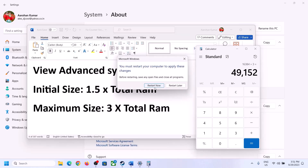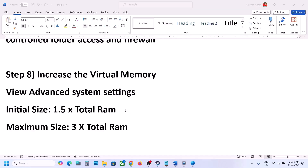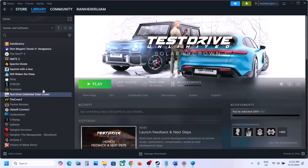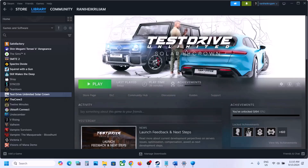The next step is to try DirectX options in the launch settings. Right click the game, select properties, go to the General tab, and in the launch options type -dx11. Launch the game and check. If that doesn't work, try -dx12 and check. If still not working, remove the launch option and follow the next step.